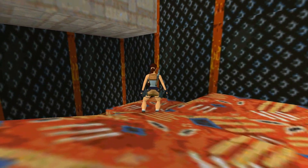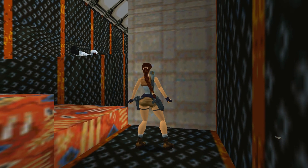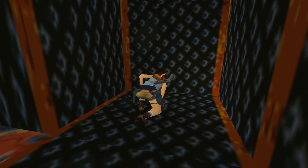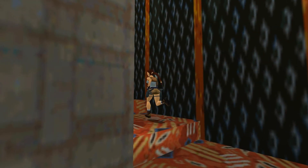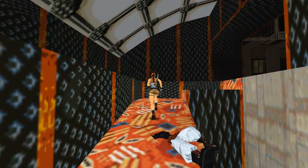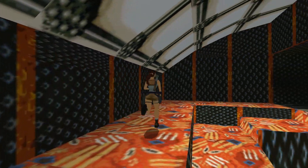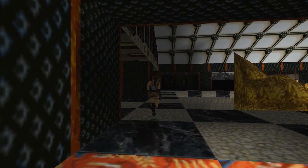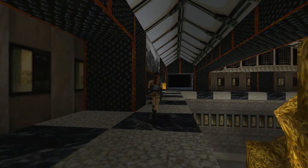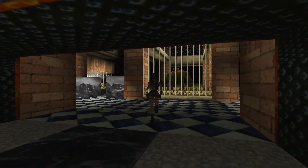Two bat guys up here — make sure you waste them. Over here are some items: Uzi clips, and at the bottom of these steps there's another pickup. I'm pretty much fully stocked now and since this is the last level it's somewhat pointless to grab more items. Here at the very top I have the relay junction box to go into this circuit box. Let me pull the switch. Back behind this big chicken the door is now open — it was shut before — and now we can grab the gold skull.